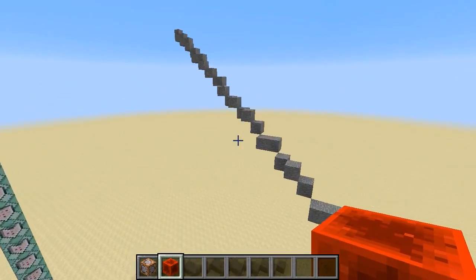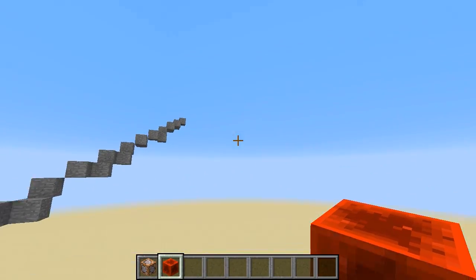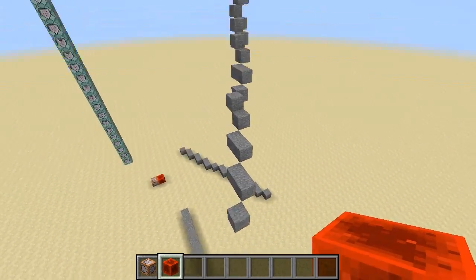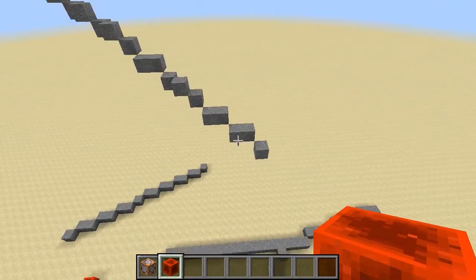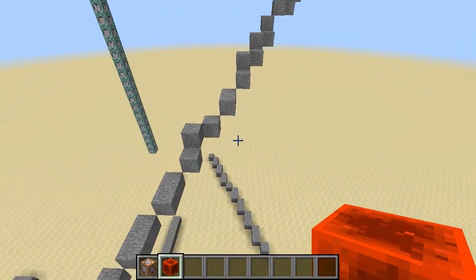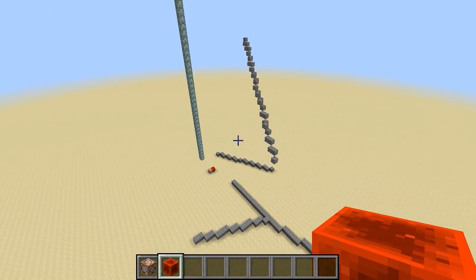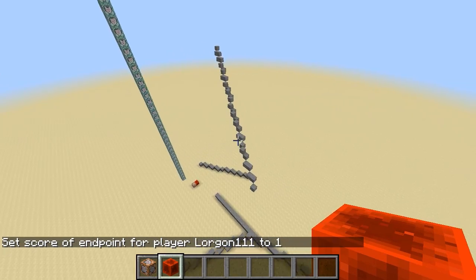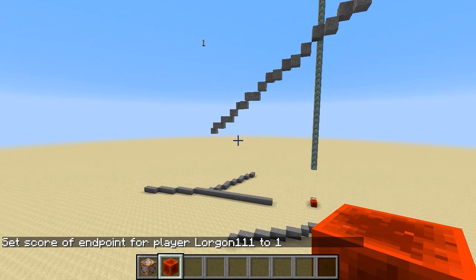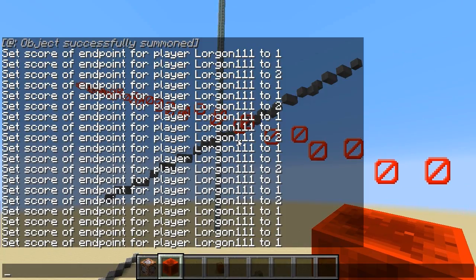In addition to that, Bresenham's algorithm needs a point to start and then DX, DY, DZ coordinates in order to draw the line. Actually computing DX, DY, DZ between two armor stands — or between two entities in the world — is a challenge in itself. So I have a binary search algorithm that can find them up to about 127 blocks away in any direction. So long as one entity is within 127 blocks of the other, it can compute the DX, DY, DZ between those two and use the line drawing algorithm.